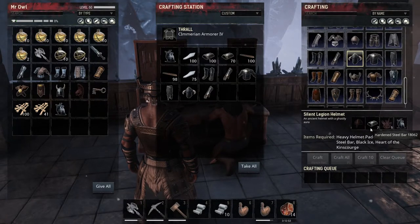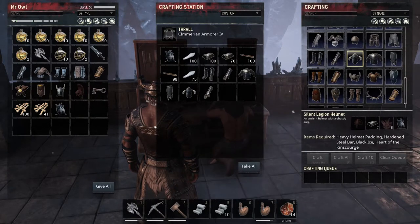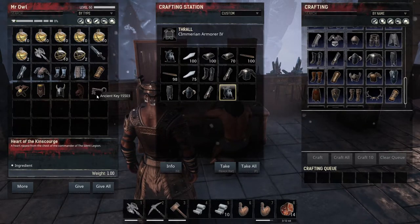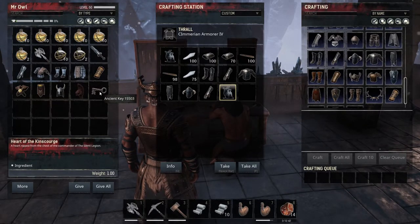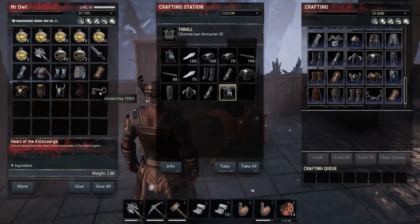Let me now show you the armor. You'll need the heavy formula, hardened steel, the black eyes, and the heart of the boss. Also, the ancient key — as soon as you pick one, it will remain with you and can be used by anyone, so keep it safe.